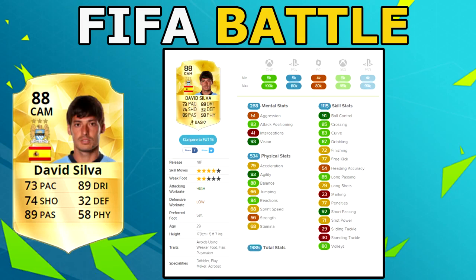David Silva has 93 vision, 93 agility - which is absolutely essential in this game - 88 balance, 91 ball control, 87 dribbling, and 92 short passing, which massively edges Ozil's stats. He has four-star skill moves, with flair and playmaker traits, plus dribbler, playmaker, and acrobatic specialities. David Silva is going for around 60,000 coins on Xbox.